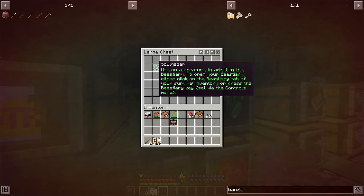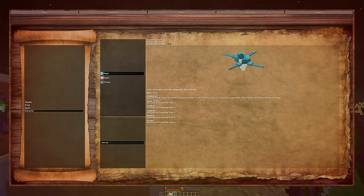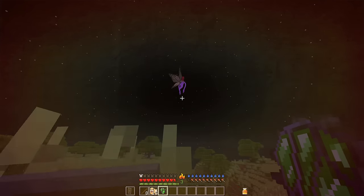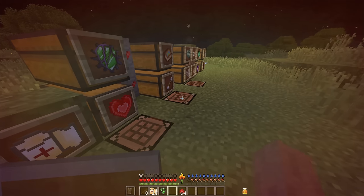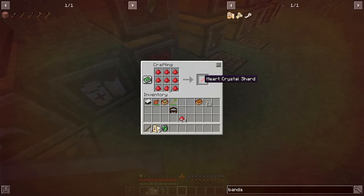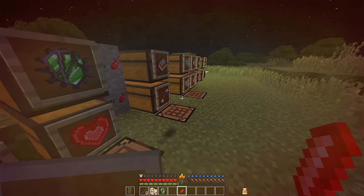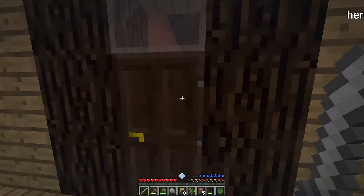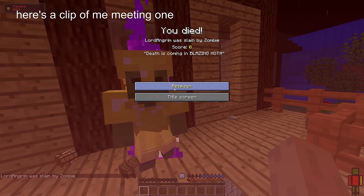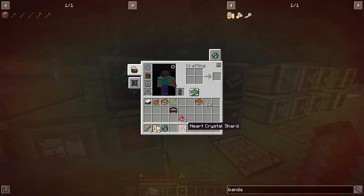You can acquire knowledge of creatures with the use of a soulgazer. You normally acquire knowledge by simply standing close to a mob, but this will only show you the level 1 knowledge — basically a short summary. If you want to unlock more levels, you're going to have to kill this mob more frequently, or simply right click with a soulgazer onto the creature. With higher levels of knowledge you get more information like combat, habitat, biome and drops. When you kill creatures, you're occasionally going to find some heart dust. Nine heart dust together gives you a heart crystal shard. The main way to get these is either by mining them deep underground or in the cursed biome, or by killing blighted mobs — you can identify them by a large purple flame around them — which are overpowered versions of the affected mob.